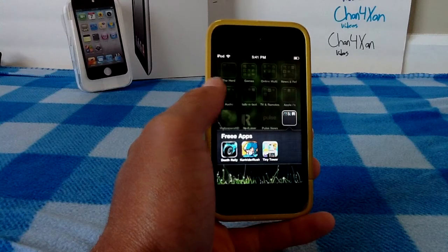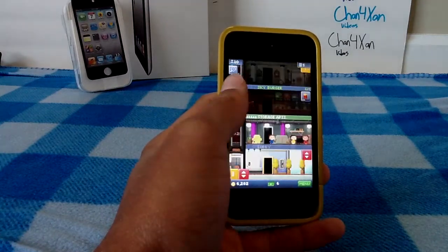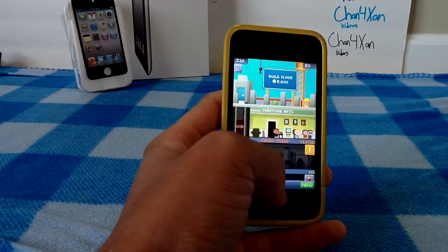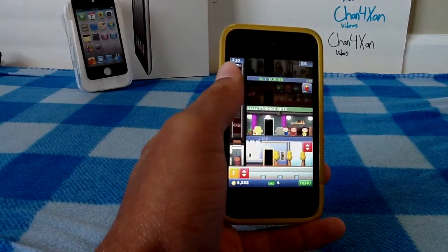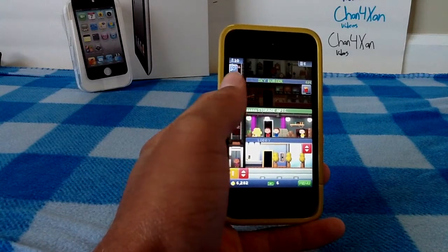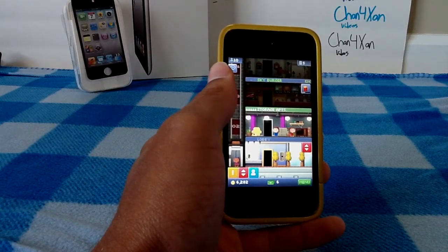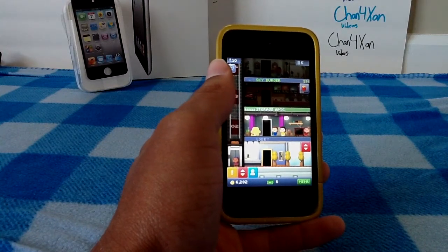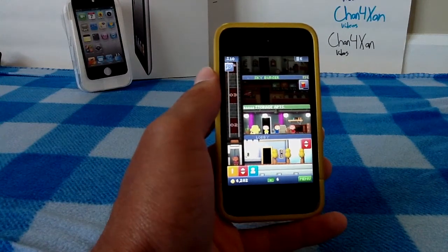The final review is the application Tiny Tower. This is a simulation application similar to The Sims, We Rule, or Trait Nation, where you're in control. The basic goal is to dominate each characteristic of life in this one tower, which would be food, service, recreation, retail, creativity, and residential.